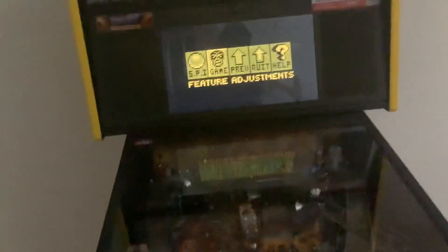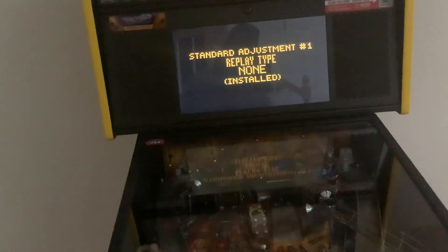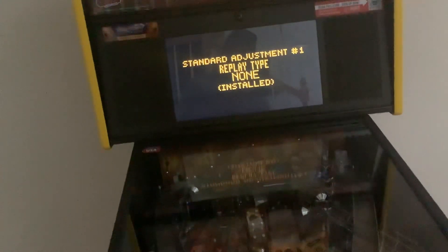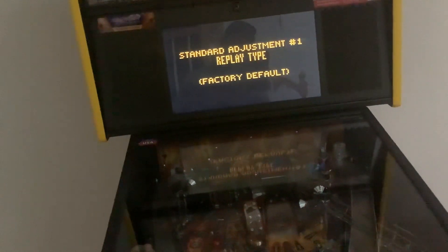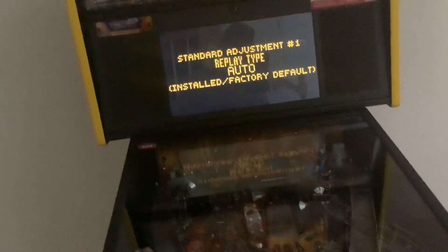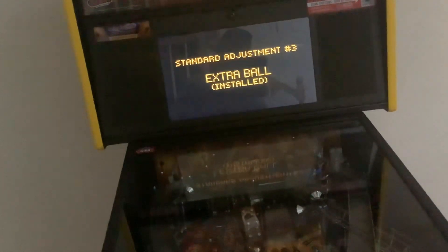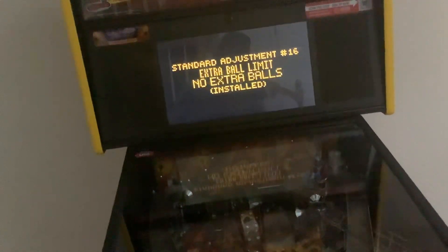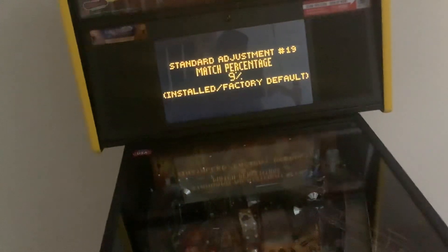If I go to standard adjustments — I think it's under standard adjustments. Replay type: fixed, dynamic, auto. Replay percentage. Extra ball. Replay levels. Free game limit. No extra balls. There's a lot of stuff you can do.